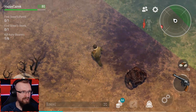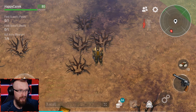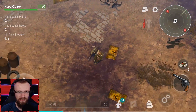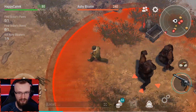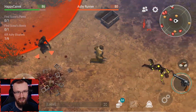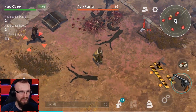Got another jacket. I need scout's pants and scout's boots, and I need to kill six ashy bloaters. So I'm gonna be aggroing all these ashy bloaters as soon as I see them and helping people to open up their chests. There are a lot of ashy bloaters and a dead body just lying there. We're gonna get out of here — it looks like somebody else died. I'm just out of the zone now.